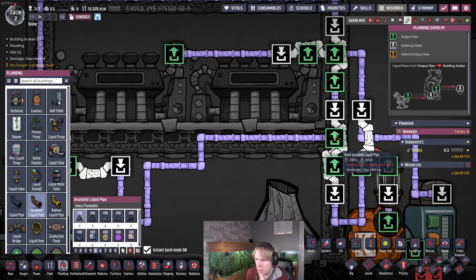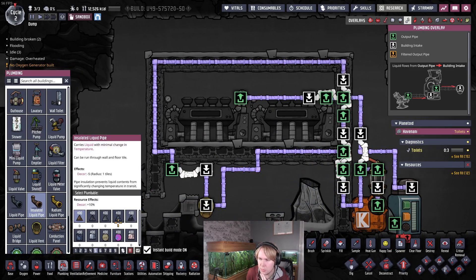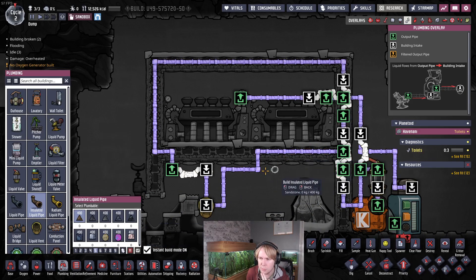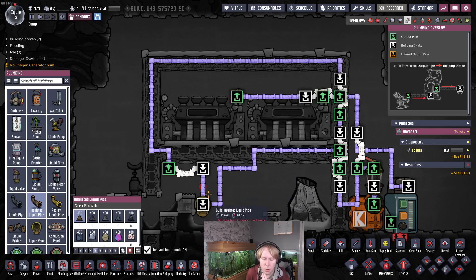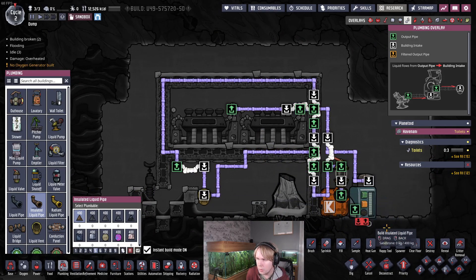Then we go down one more level and put in another bridge, connecting the pipe back up. What this basically does is: if liquid is coming in and can't vent, it circles all the way around, gets to this bridge, and loads onto the pipe before the new liquid loads on. This prioritizes recirculating the liquid already in the loop over loading new liquid. We're doing this to make sure you haven't got liquid sitting in pipes that could eventually burst — if we keep it circulating, it won't sit long enough to burst. You could use igneous rock pipes and be reasonably sure they won't burst.